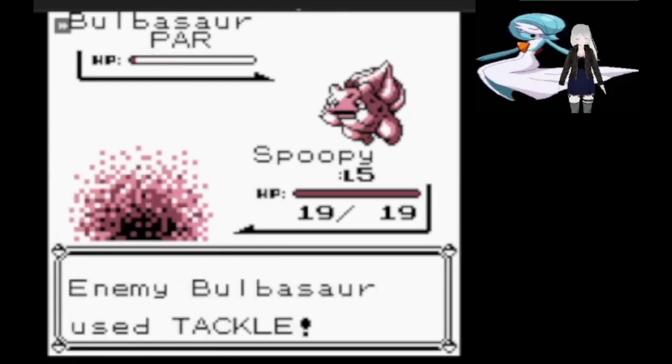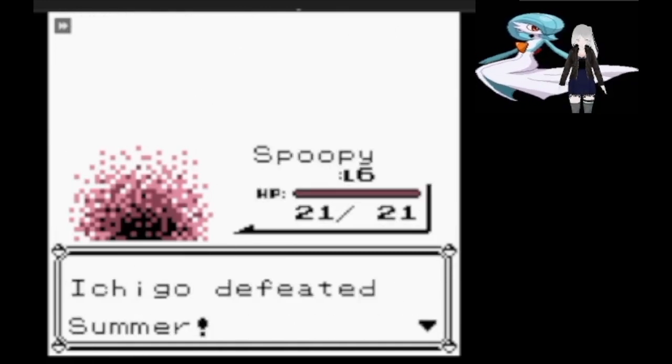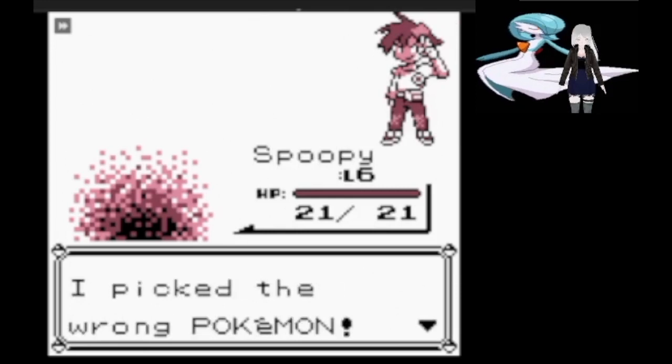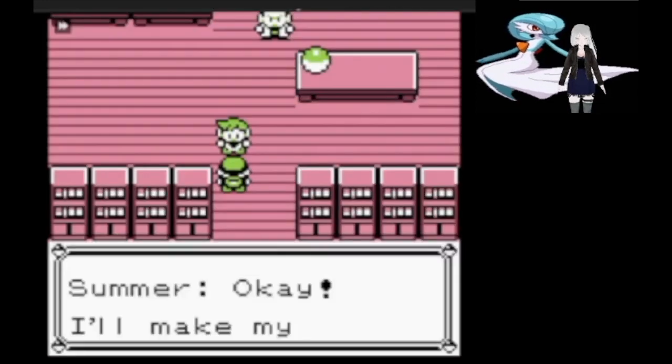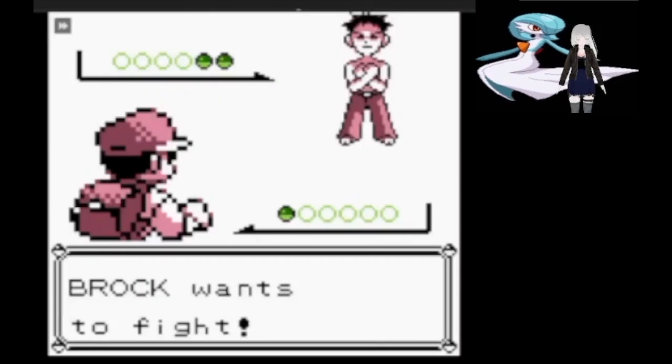Bulbasaur is unable to defend itself from the floating ball of gas that is Spooky the Gastly. And with that flawless victory out of the way, we're on our way to the first gym leader, Brock.